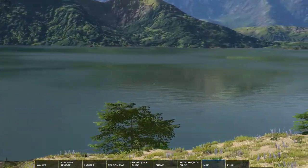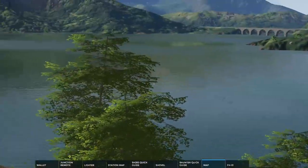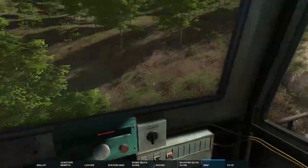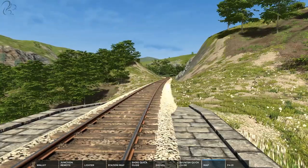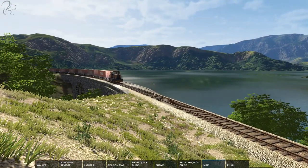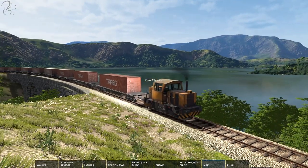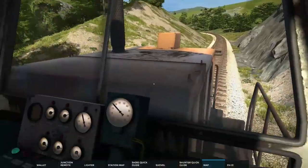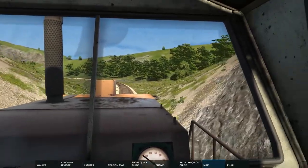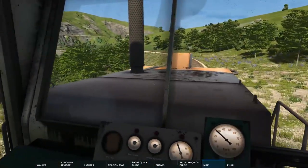Look at the water — for all these graphics they've actually got the water pretty good. At 25 km/h over a bridge: here's a cool thing about this game — you can just teleport out and go up a hill and watch your train go by. The ability to do that is just brilliant. Then when you're ready, jump back in.